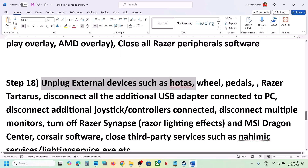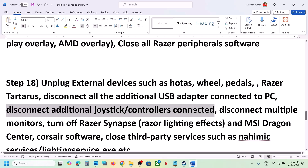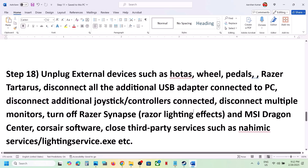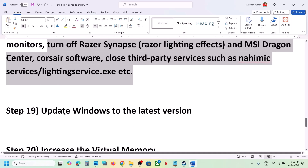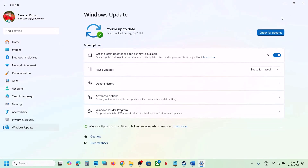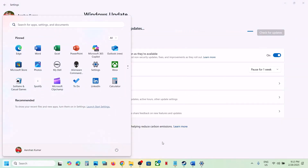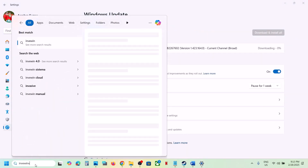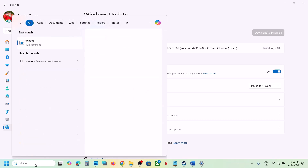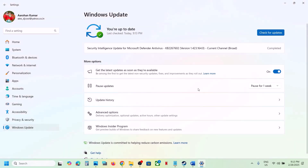Close all overlay and third-party applications. Unplug external devices like wheels, pedals, USB adapters you're not using, and disconnect extra controllers or USB dongles. If you have multiple monitors, try launching on a single monitor. Also update Windows to the latest version — go to Windows Update, check for updates, install all updates, and restart. Make sure Windows 11 is updated to the latest version (currently 24H2).